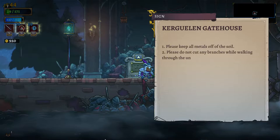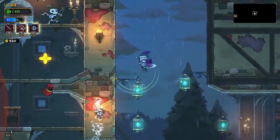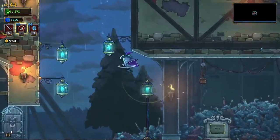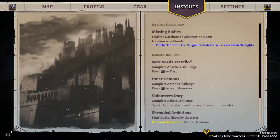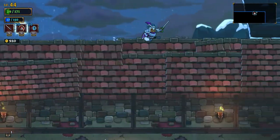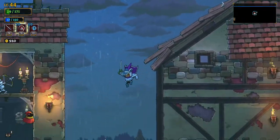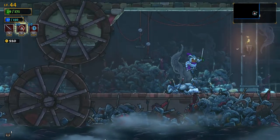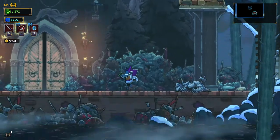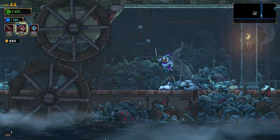Kregooling gatehouse — please keep all metals off the soil, please do not cut your branches while walking. So the lights reveal the secret entrance. How do the lights reveal the secret entrance? Let me read that one more time. The back door is revealed in the lights. Is there another way to get all the way over here? I just need to figure out where this secret entrance is.